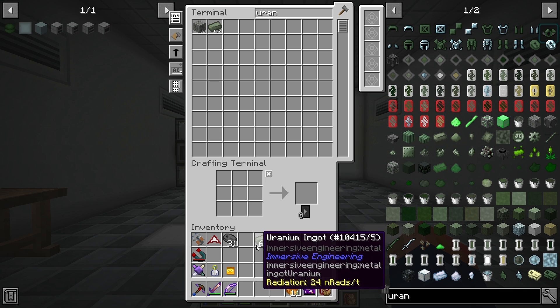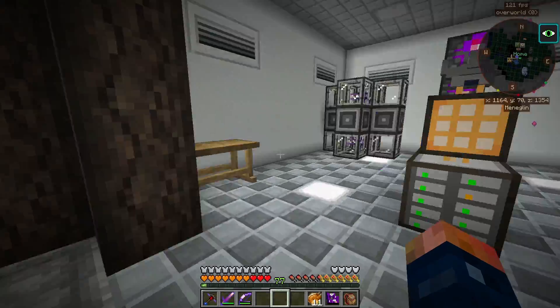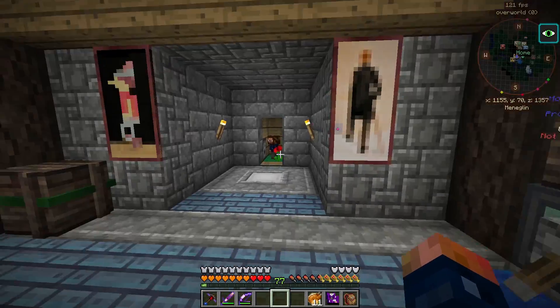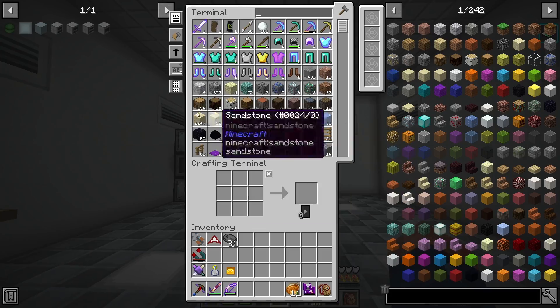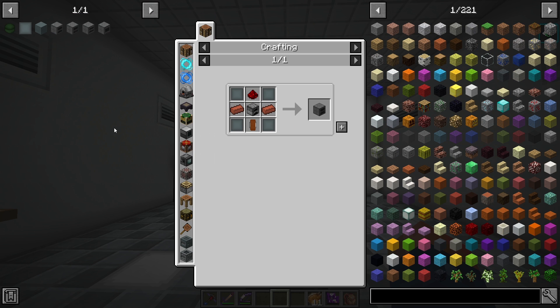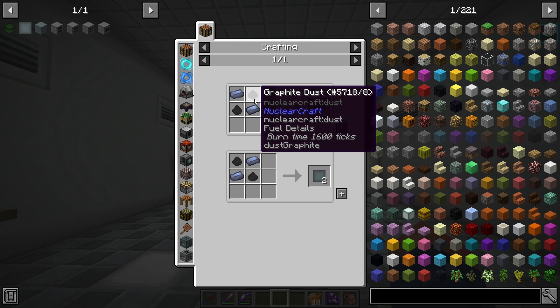Looking at how much uranium I have, I noticed we need to mine out the Beneath, and I might need to go back there. I'll probably just have two quarries running and be mining up the Beneath as we go. Getting started, here are some of the things we need to make our first reactor — a really decent, efficient one that should generate roughly 1000 RF per tick or more. We do need to make these alloy furnaces, and a lot of things I'm going to be able to automate.